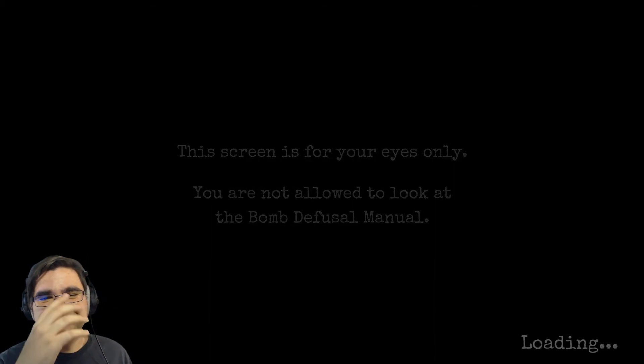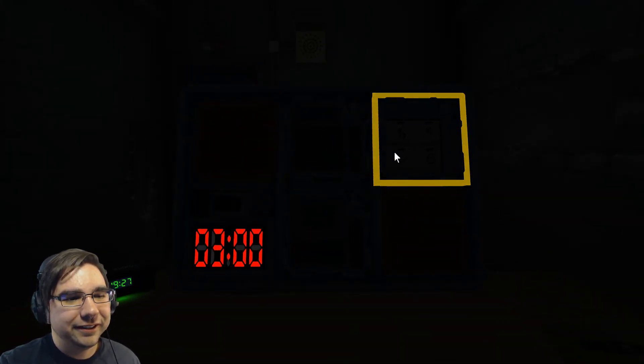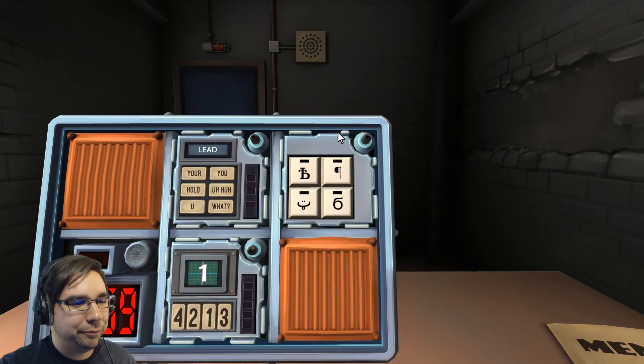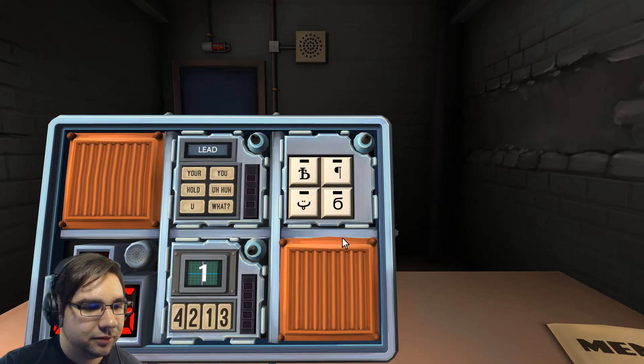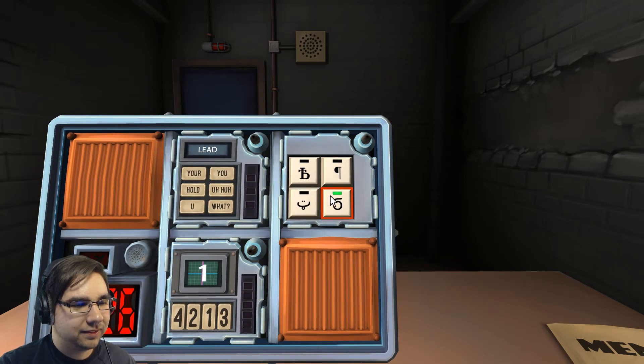Oh god, what a terrifying game. Hieroglyphics already. It's like a B but with the cross of a T in it — literally a B with a T in it. And then there's the backwards musical symbol from before, the six with the squiggly on top, and what literally looks like a smiley face with its tongue sticking out. Press the six, then the musical note, then the B-with-T.